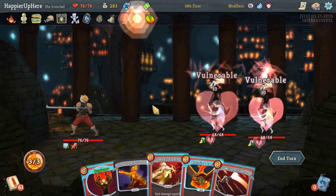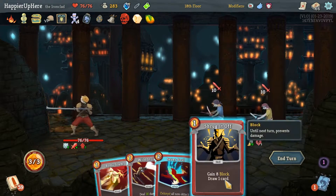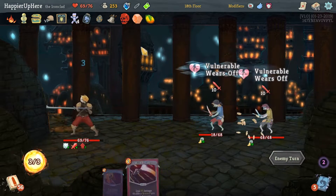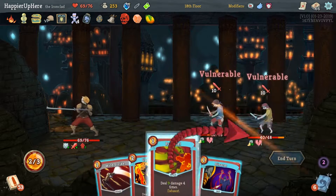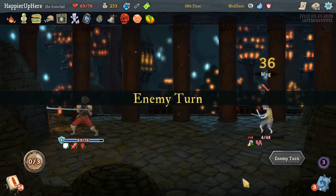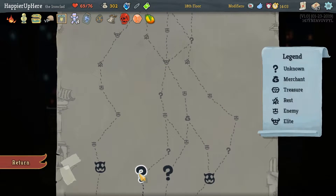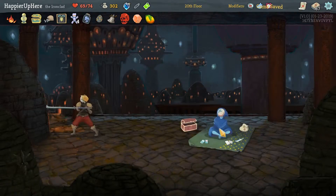Let's see if we can maximize elites here — one, two, three, four — yes, can hit all the elites perfectly. We'll do question marks too. I think we'll go for the shop instead of regular fights. Not a great opening hand — let's Burning Pact the Decay. Then Shrug It Off and Sever Soul for 30. We're losing the Keyedron benefit but this does 24 damage and that'll kill. Let's use Thunderclap first and Pummel for 36. We'll take another Pommel Strike to make the Perfected Strikes stronger.